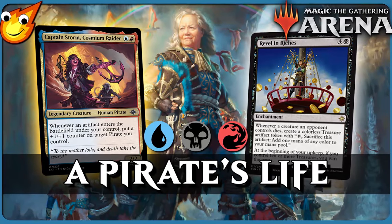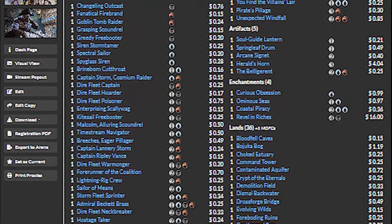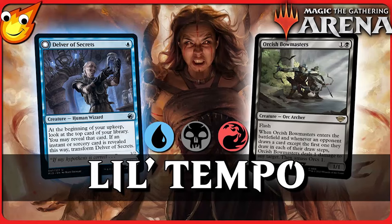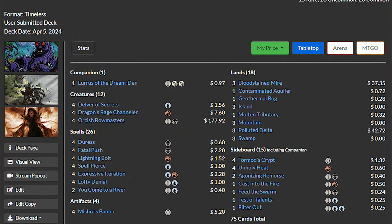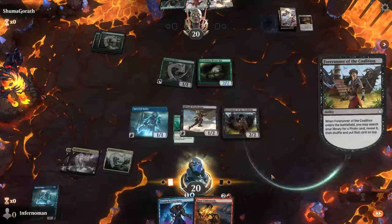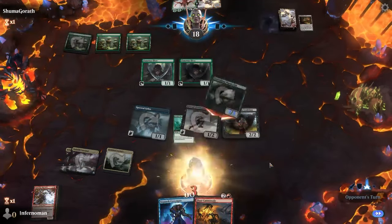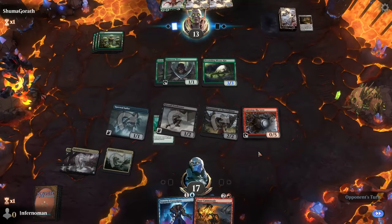If you're interested in taking pirates to the next level or want to try other variants of Grixis, I'll leave on screen some other decks we've done in the past and other pirate variants as well, so you can get a feel for other options you might want to explore. Those links will be in the description. As for my final thoughts: as of the most recent sets in Standard, we finally have just enough pirates to make a fully fleshed-out budget deck.